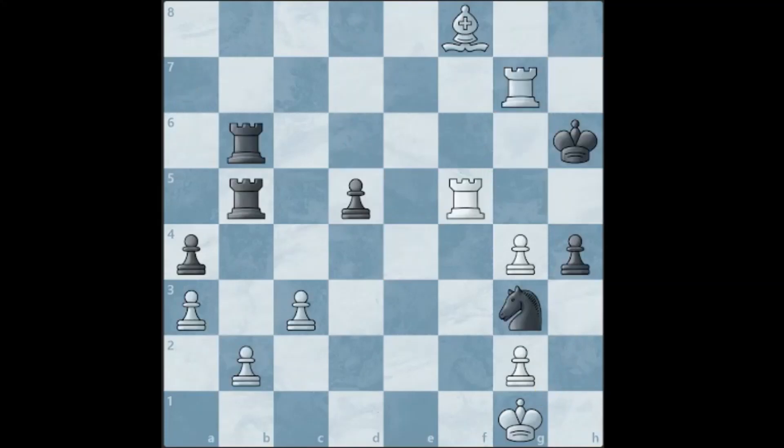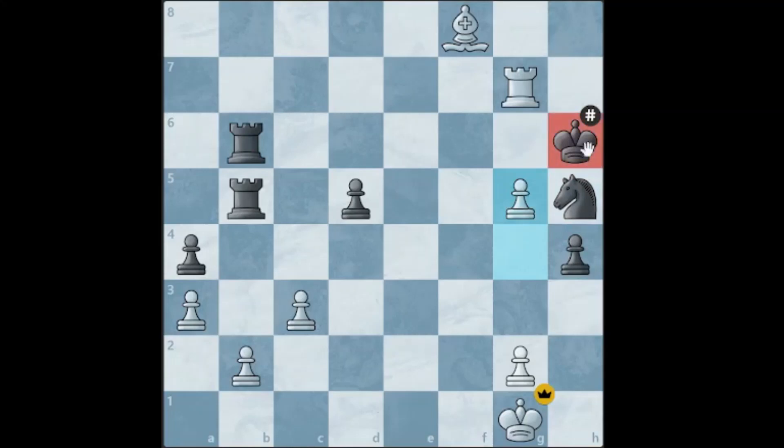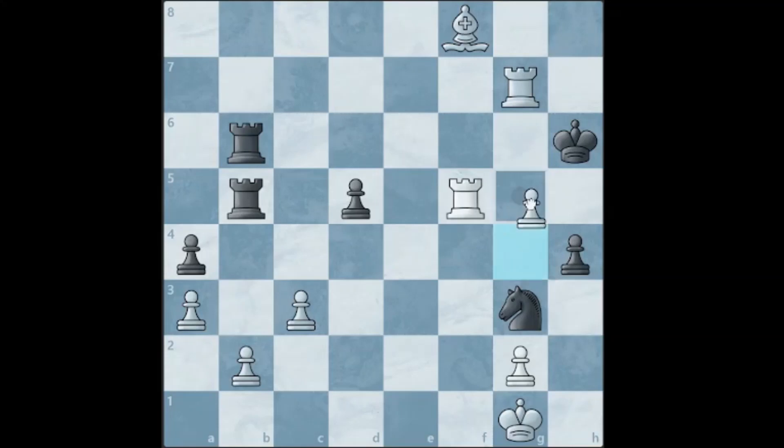This is the third position. It is white to move and win. The move is rook to h5 check. The king cannot move, so the knight on g3 has to take it, and we checkmate black with our g-pawn. The reason we sacrifice our rook is that by forcing the knight to take us, we prevent black from escaping to h5. If we play g5 check first, black's king can go to h5 because there is no knight there and there is no mate. Therefore, it was necessary to sacrifice our rook.